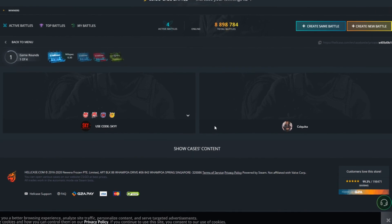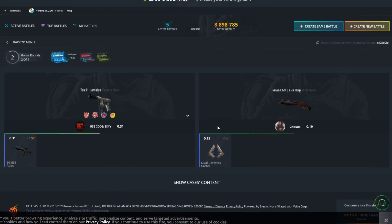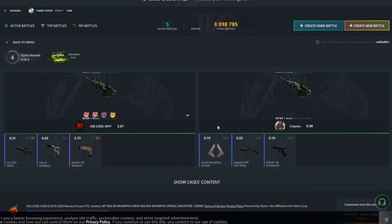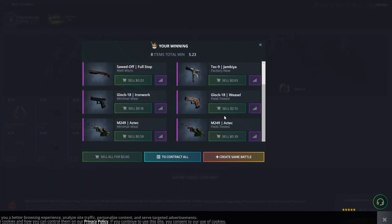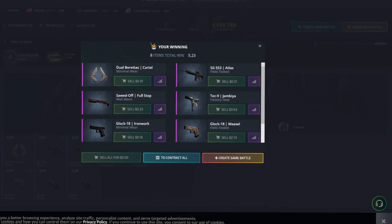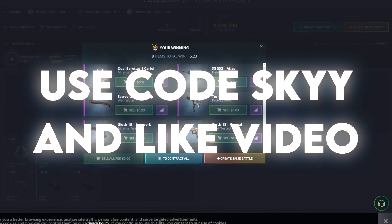Back again with another case battle. This case is only worth $2.54 — mil-spit case firstly. This is a pretty easy, amazing way to make profit on the website — make smaller cases, Glock cases, join it up and cash out crazy skins. I just thought he actually got a Glock 18 fade which would be worth around $500. We are winning by $2.73 — this Glock has saved us. We have won the next case battle for $5.23, not a big profit but it is some profit. At this point we were actually up by about $20 from $1 which is a gigantic profit. Let's move on to the next case battle — make sure you use code Sky and like this video.